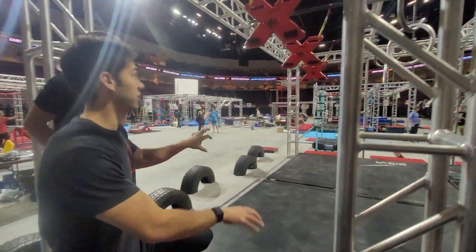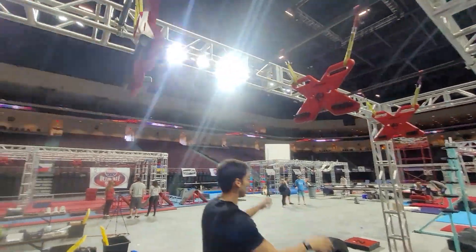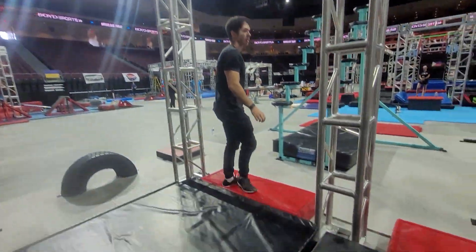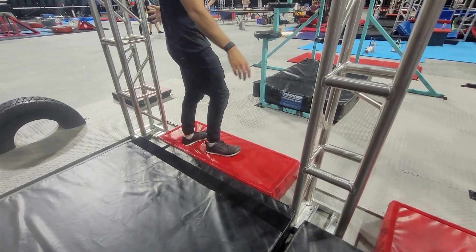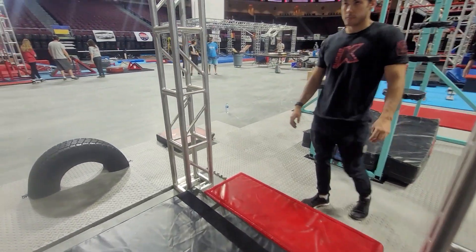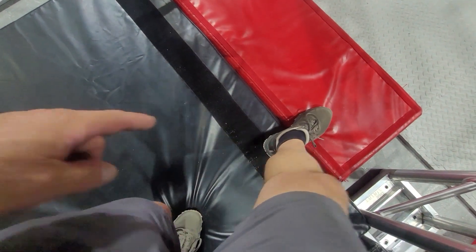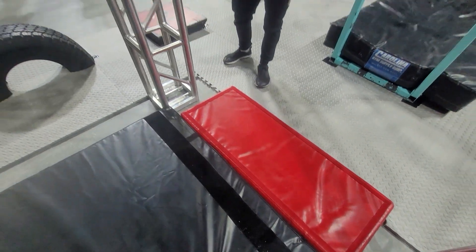The next obstacle is hands only on black. There's black on each side, all the way to this red domino here. This is a precision dismount into the next obstacle, so make sure you stay on it. You're allowed to use the truss to stop yourself. Since trusses are allowed, nothing on black will be permitted — not even close. You have to be entirely on the red, so be careful.